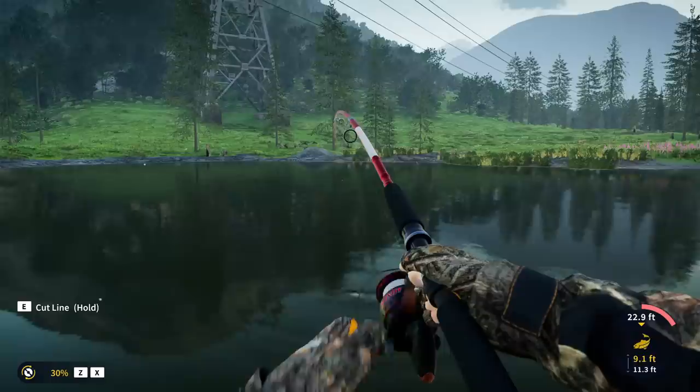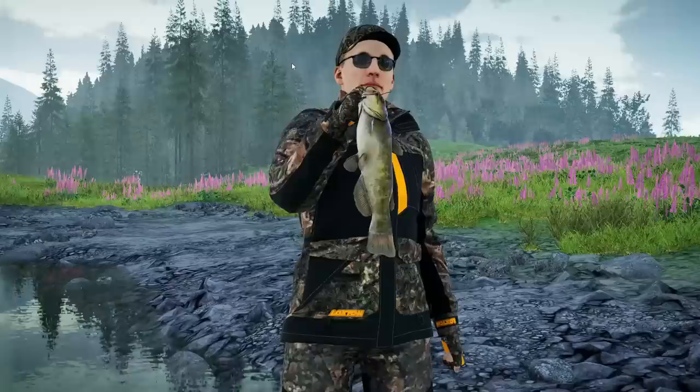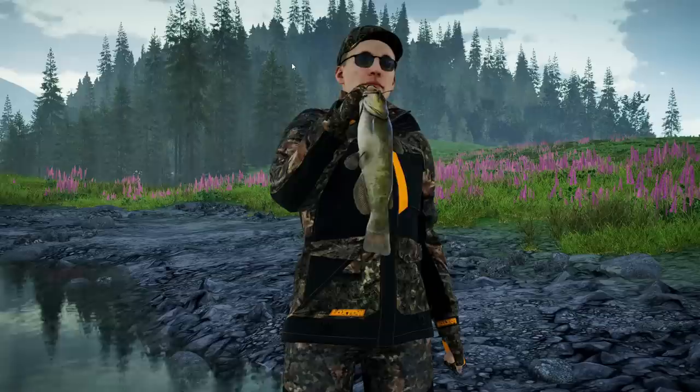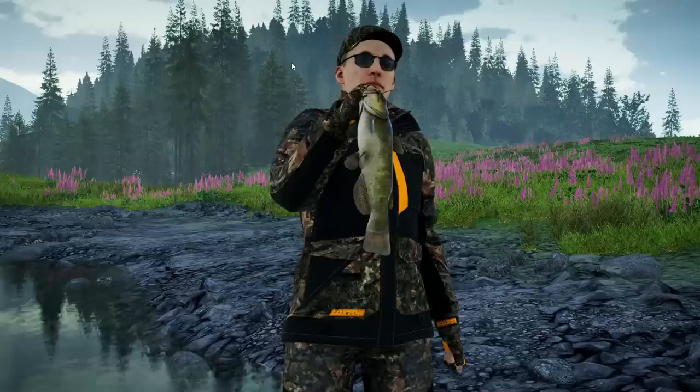I wish I had more real-life knowledge of some of these species. We're using cheese as bait — maybe a catfish? It was! I like that this is a specific real-life behavior: catfish when hooked will always try to run to the deepest depths, whereas trout and bass sometimes come up to the surface and flip out of the water to shake the hook loose. That is replicated quite well with the catfish; they always run the deepest in this game. The cheese was specifically targeted at trying to catch a catfish, so that worked out.